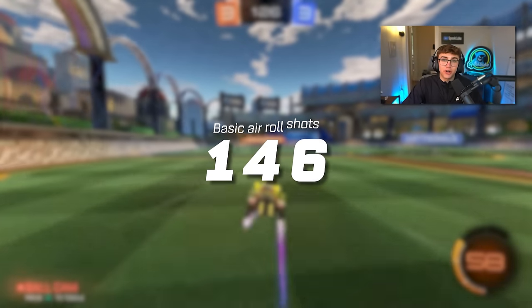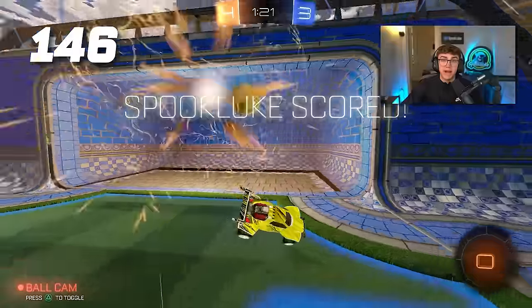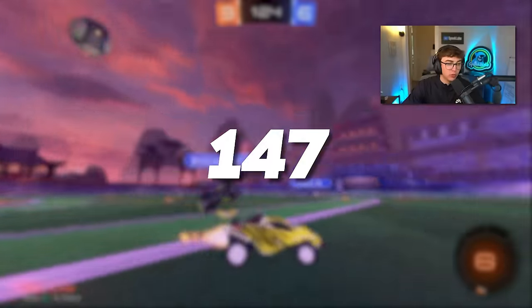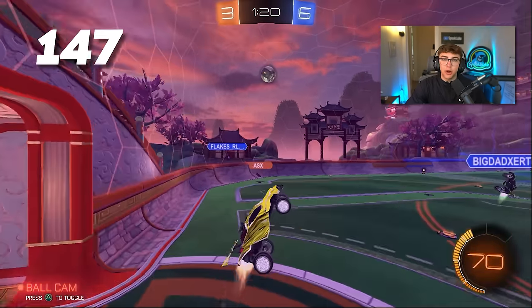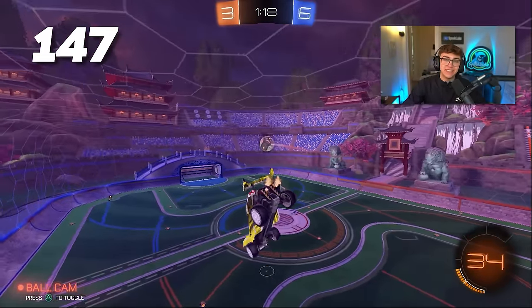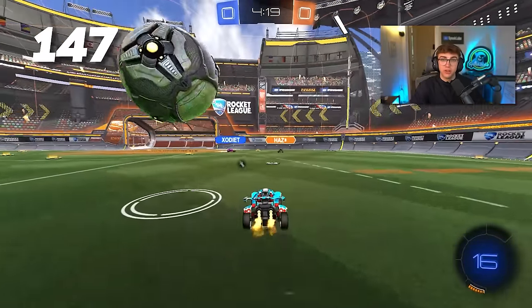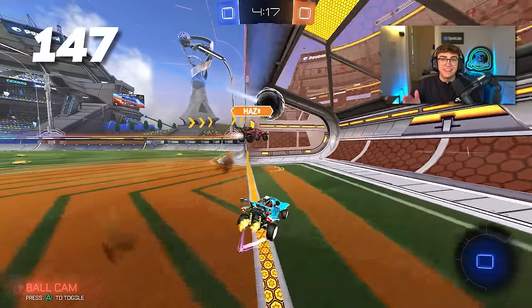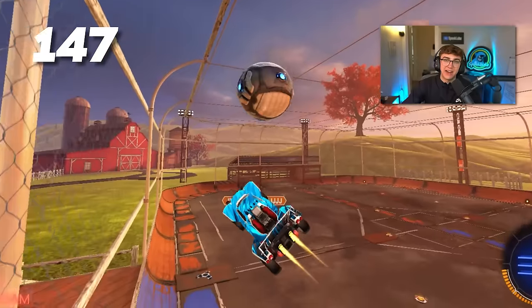Tip 146: learn basic air roll shots — this will become increasingly important as you rank up. Tip 147: if you're having trouble learning air roll shots, start with joystick air roll instead of directional air roll. If you want to shoot the ball to the left, pull your joystick down into the right. If you want to shoot to the right, pull your joystick down into the left.